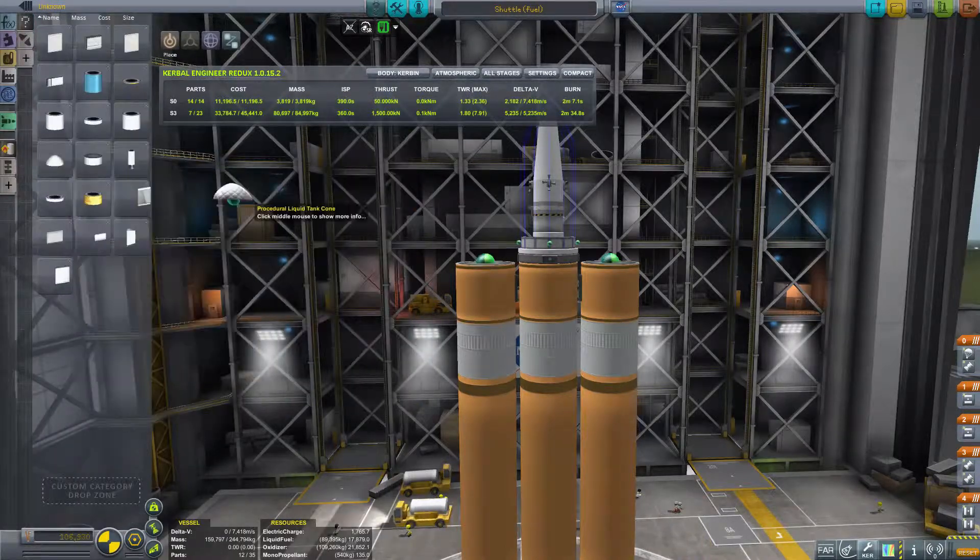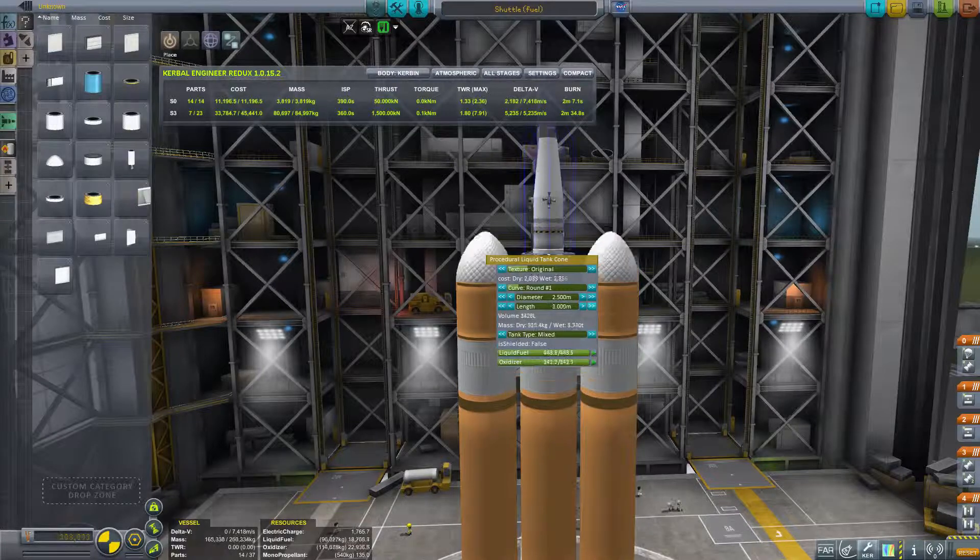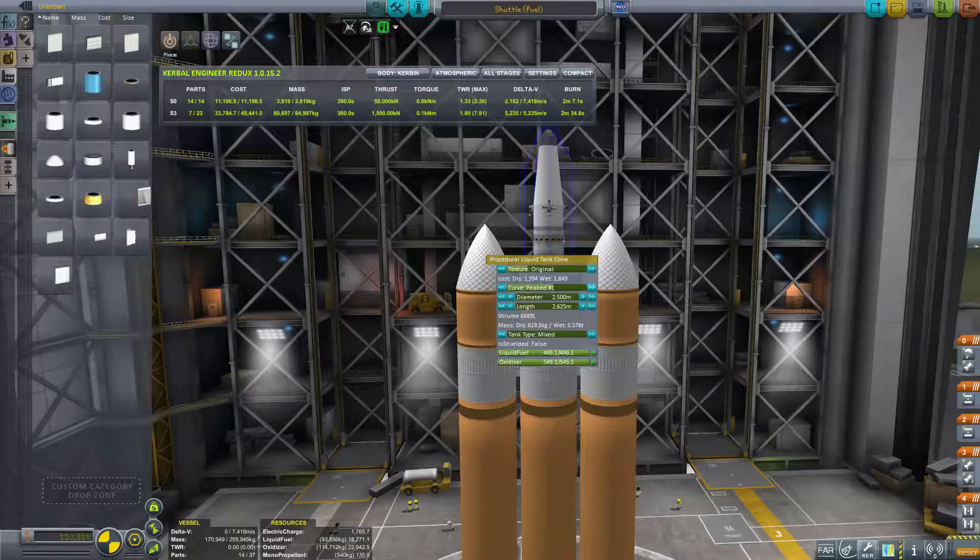One thing I'm going to be doing here in a second is using their liquid procedural tank cones, so you can have aerodynamic rockets with functionality built in there too. Whether that's necessarily realistic or not — probably not, to be honest — but very cool to do nonetheless.